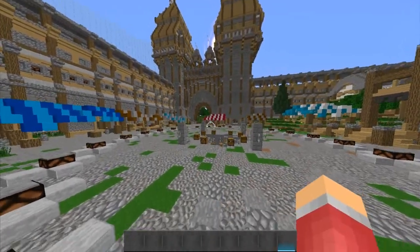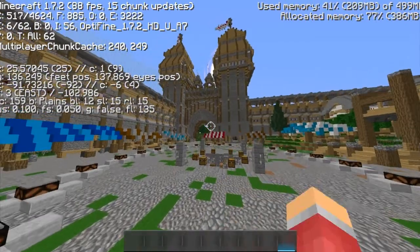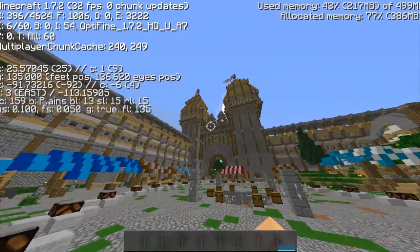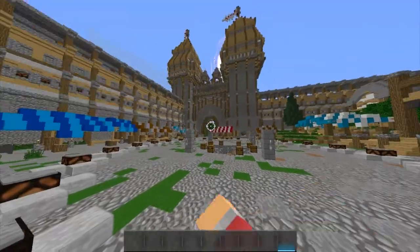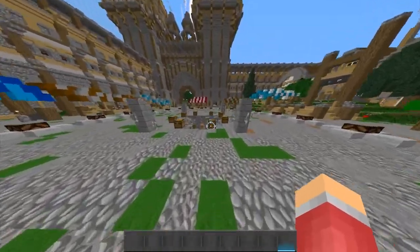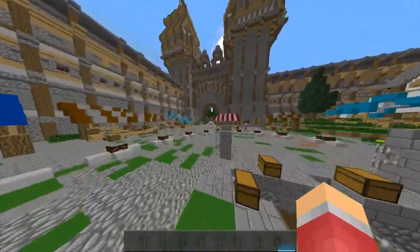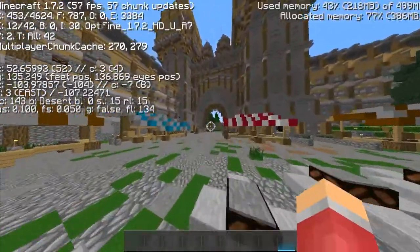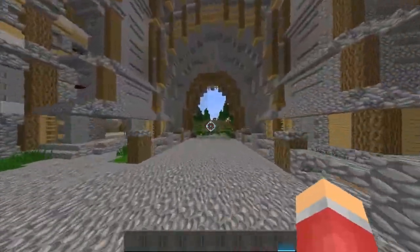Alright guys, so we are in the map now and basically what you want to do first is you want to head east, or through those massive gates with those two towers. I'm pretty sure you guys can remember that. That's how I remember it. Just go through that massive gate and obviously you just want to first go into spawn, get away with your chest and then head out east, or just remember it as through the gates.